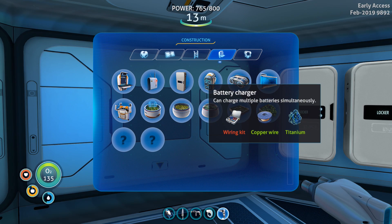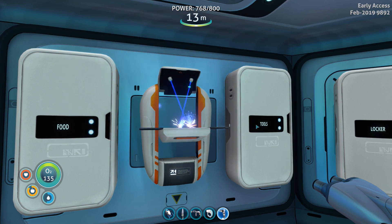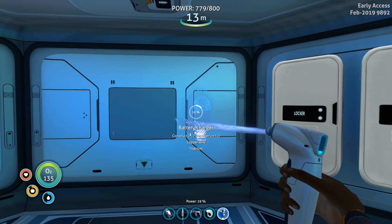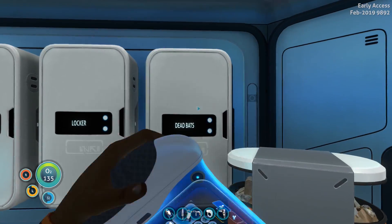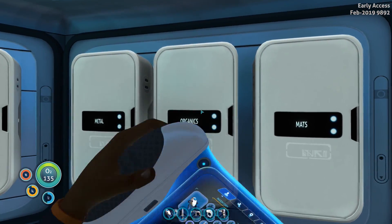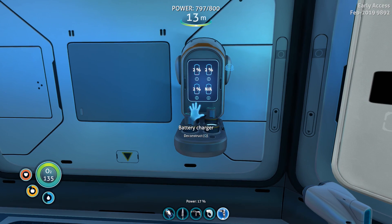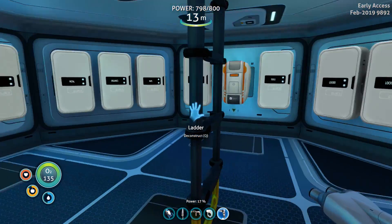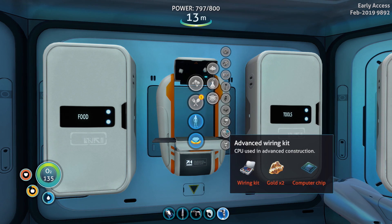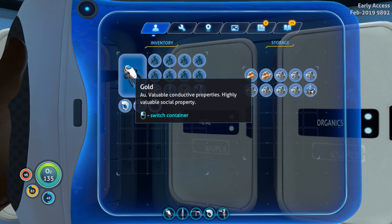We need to start getting some technology here - copper wire and a wiring kit. Let's grab metal, two silver, make that wiring kit. We are about to take a huge technological leap forward, ladies and gentlemen - are you ready? Battery charging technology! It's amazing. Pop over here, get inside - dead batteries for days. I'd love to have four batteries in here. I'd also love to make a power cell charger - that's going to take rubies and an advanced wiring kit, which needs a wiring kit, two gold, and a computer chip.